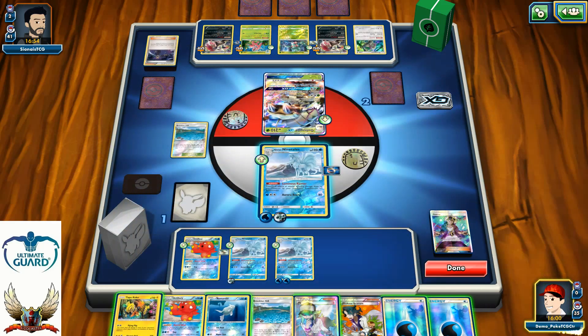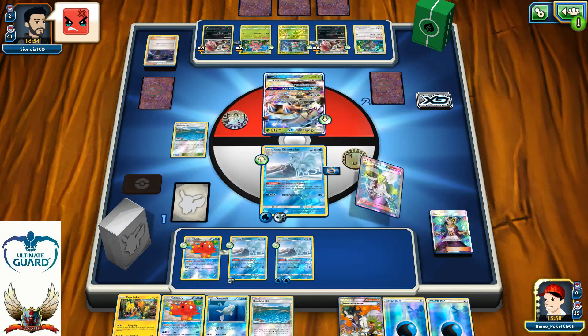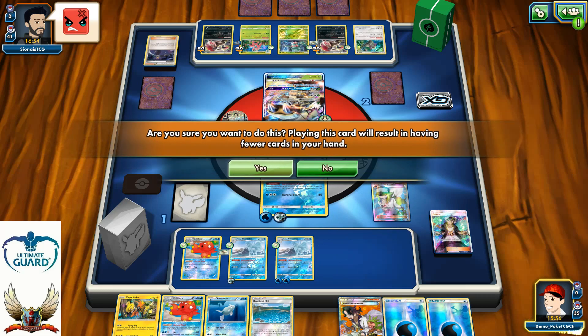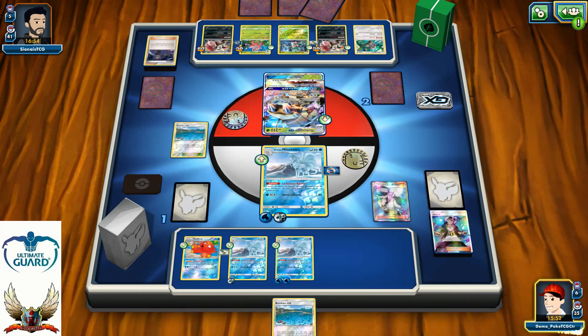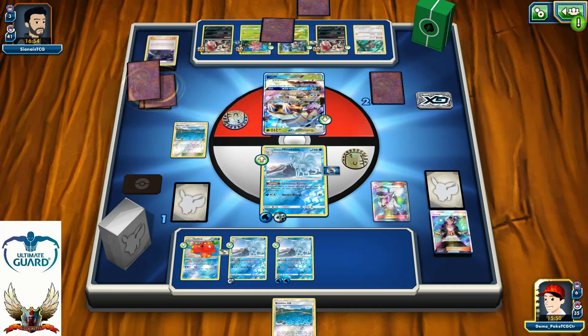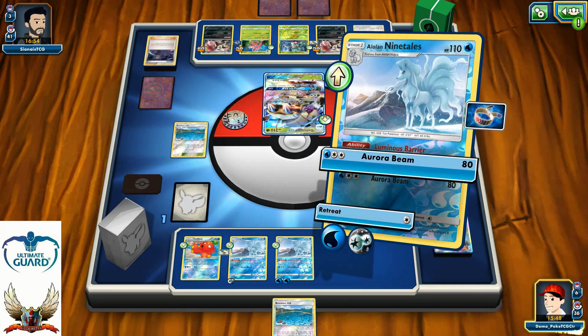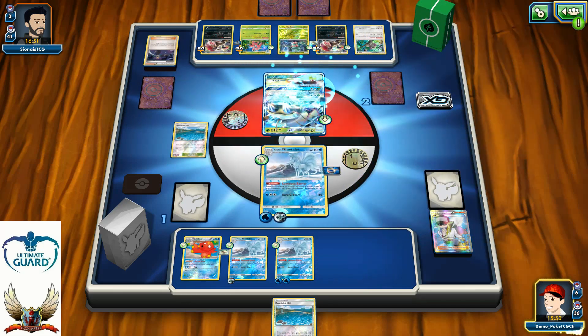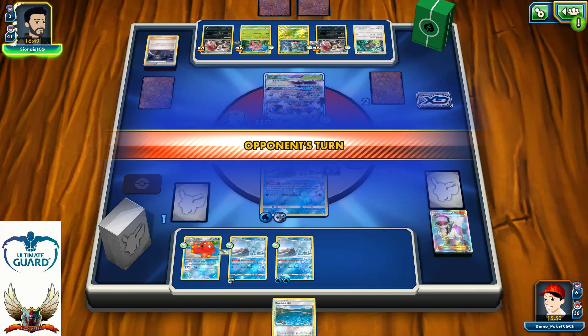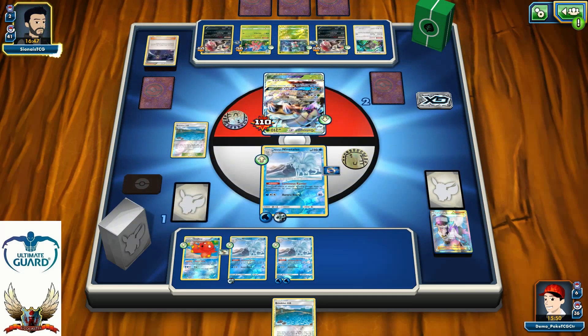Olympia to Zoroark — or maybe to Golisopod. He passes the turn, I play N. Going down to six cards but he's going to three cards. Aurora Beam hits Golisopod for 110 and I'm still waiting. He can just retreat to Oranguru and that's it.